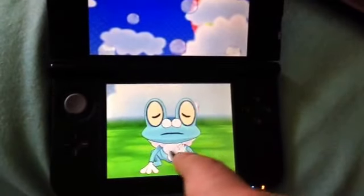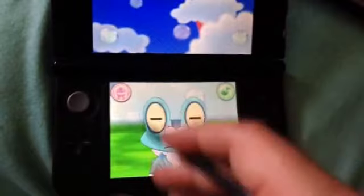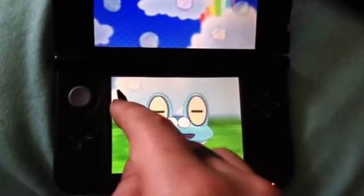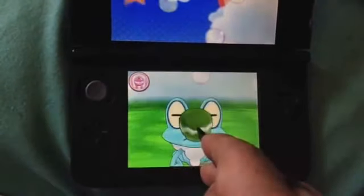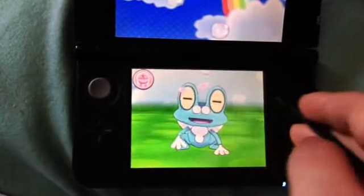And when it pays off, it either shows its affection with little hearts or it tells you with musical notes that he's enjoying it. You can also feed him Pokepuffs, which he loves.